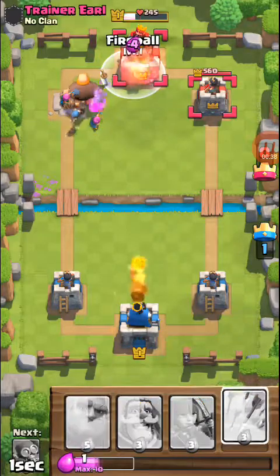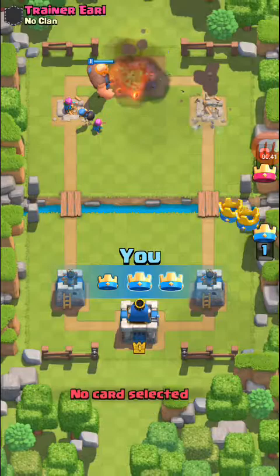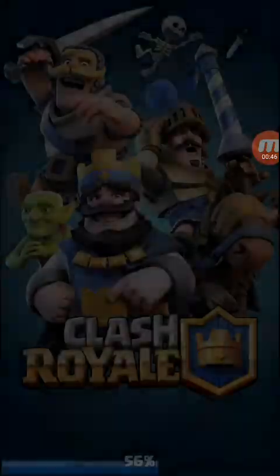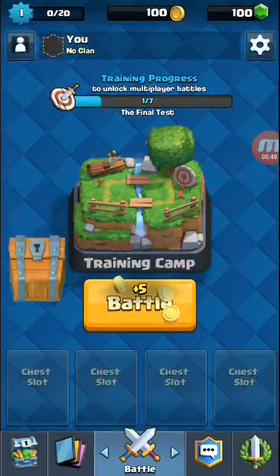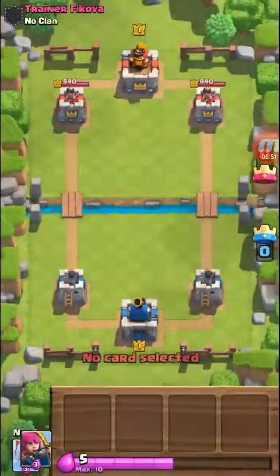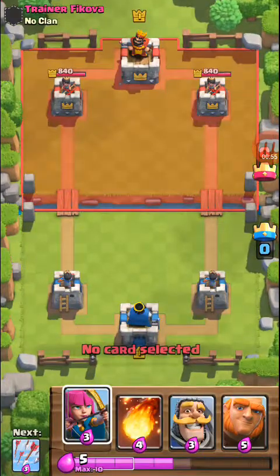Let's just throw a fireball — game, GG, one game over. Okay, we got a little wooden chest. Cards, deployment cost, elixir — I know that.